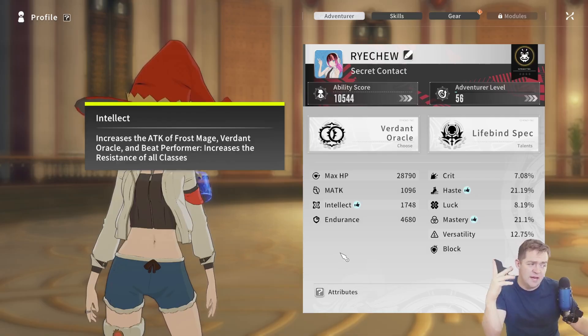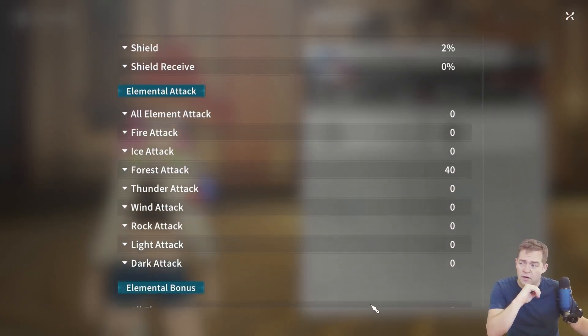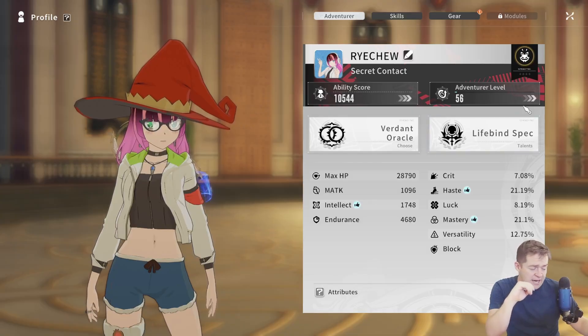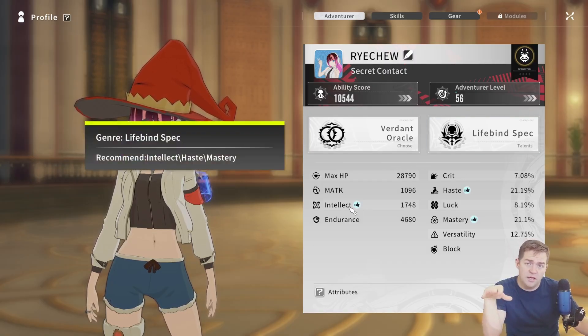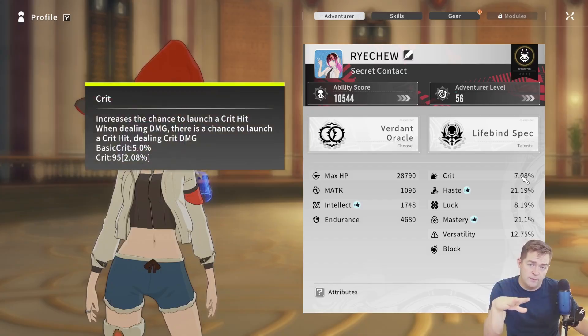I'll be going over a more in-depth guide about the attributes for the true nerds, where I go over all of this — the culinary responses, the level-up items, as well as the alchemical ingredients to increase and truly min-max every drop of damage — in another video. This video is going to be for your armor. We have on the Lifebind spec Oracle: Intellect, Haste, and Mastery. I'll be going over the main stats in this video and how to maximize your output.